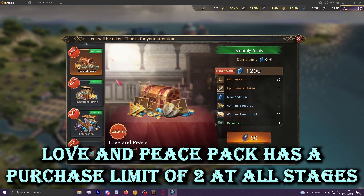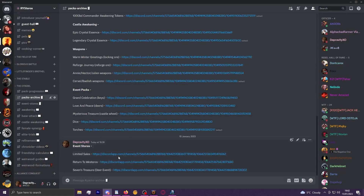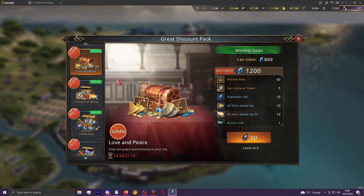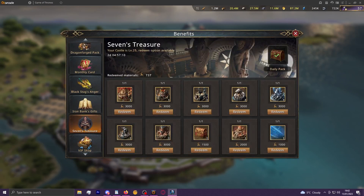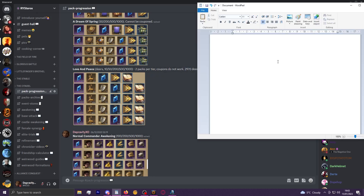They've also added a two-tier limit to all progressions of the Love and Peace pack. If you fully buy out this pack for two tiers on every option, you'll get almost exactly 3,000 deers, which will let you buy any of these premium castle skins. You'll need a little bit more which you can source from other packs, but this puts an average value on the full progression of this pack for unlocking one castle skin at around 3,520 black diamonds.